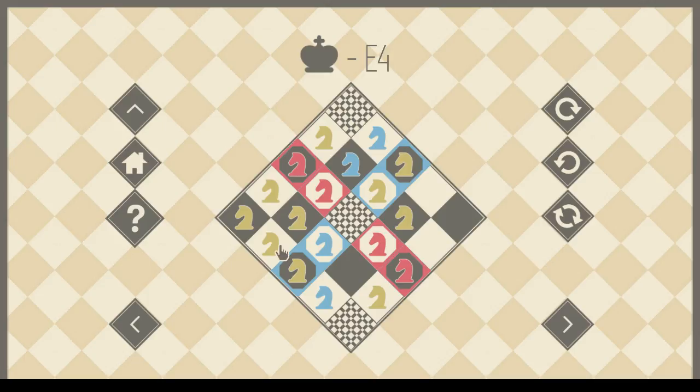I feel like some of the knights have to go into the corner for me to solve this. I feel like if there's a misbehaving knight, threatening to send it to the corner is the worst possible punishment. Like sending a knight to a corner just seems borderline inhumane given — I don't know what knights currently suffer with.